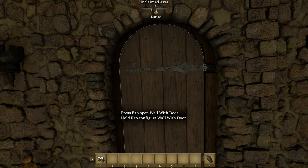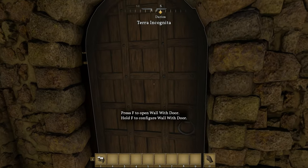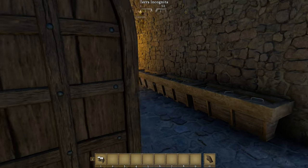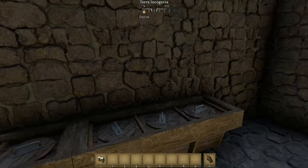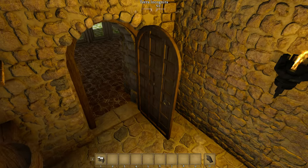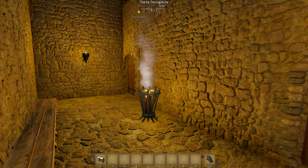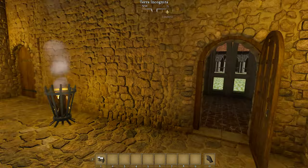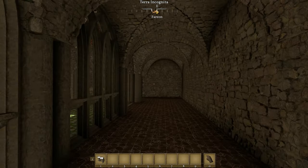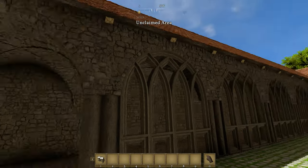And from the Lay Brothers' dormitory — the toilets. And the warming room, the one place in the abbey where the monks can warm themselves, especially in winter. And here we are, the cloisters again — some of that lovely tracery provided by Wolfgar.